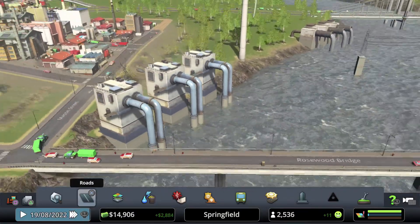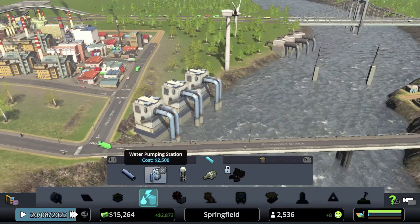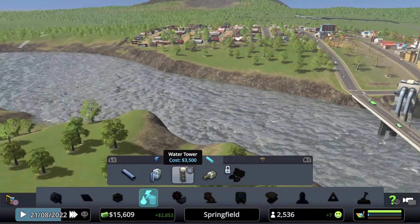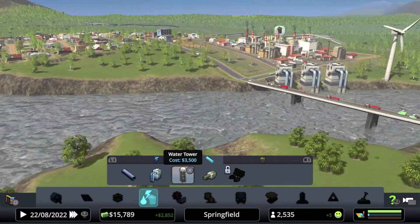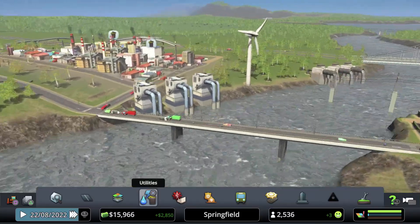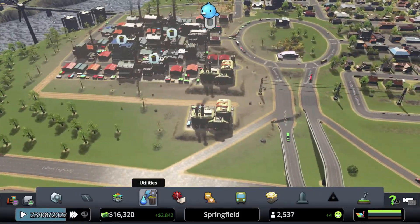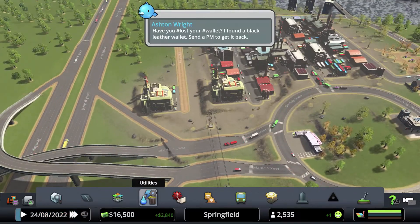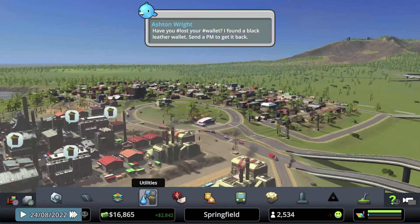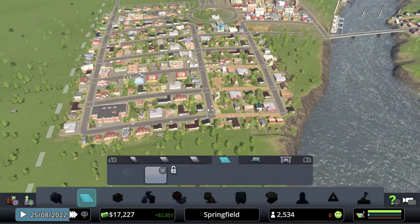We have a couple of houses, some wind turbines, and a water pumping station. I have a couple of dollars — actually not that many — and I have a water drain pipe with a couple of pipes to connect them. I also have a dual coal power system, or power facilities, something like that.